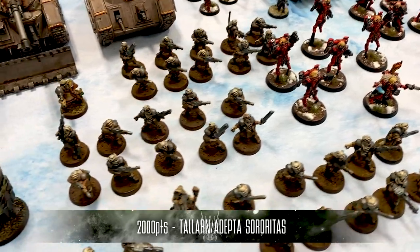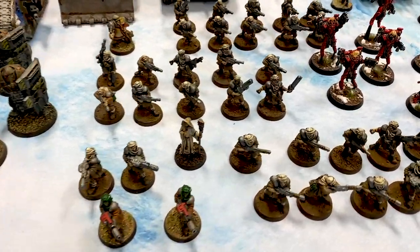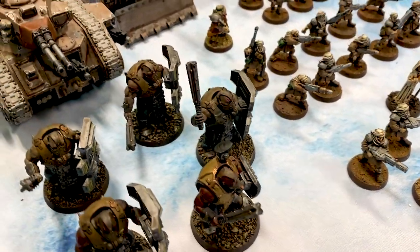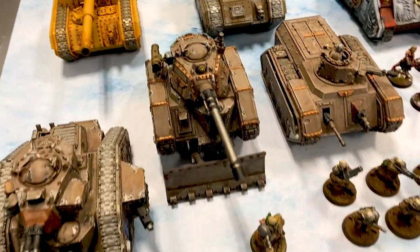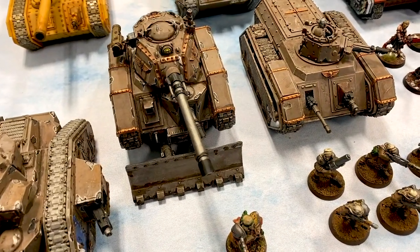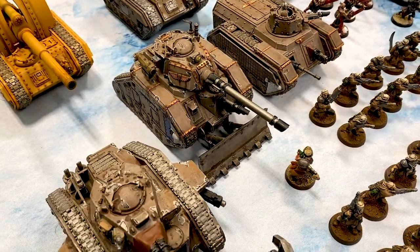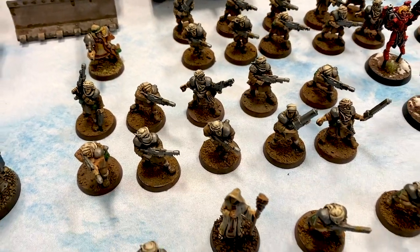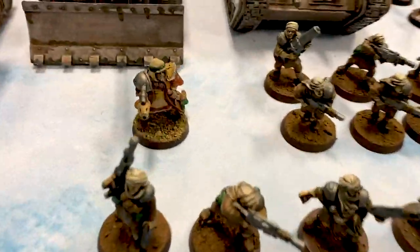The Adeptus Sororitas and the Talarn join forces to push back the Tyranid onslaught. I haven't brought them onto the channel in a while, and it's time to see what this army can do in 9th edition. I am running a Battalion detachment of Talarn. In the FAQ, Talarn was changed — because tanks can now move and shoot without penalty, which was the Talarn thing from the beginning. Now all vehicles can advance and count their weapons as assault weapons, which is pretty cool.